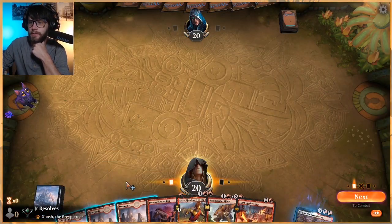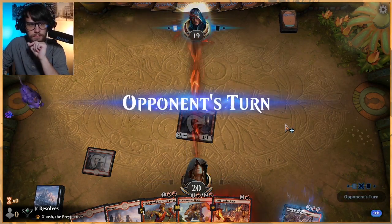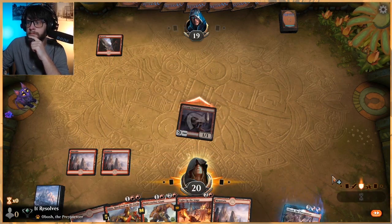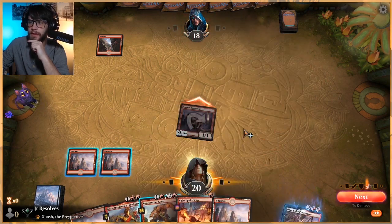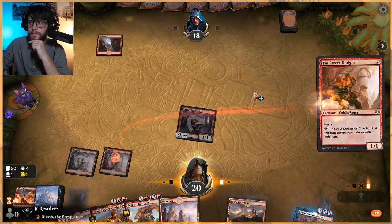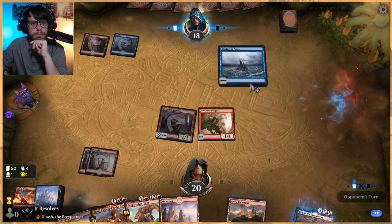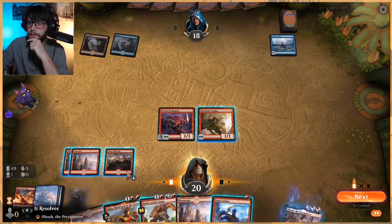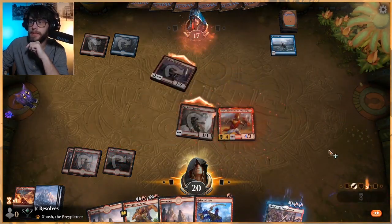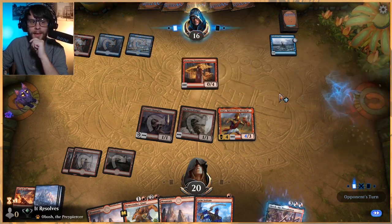We'll keep this — it's actually a fairly strong hand in my opinion. Let's get this out there and attack. Potentially another Mono Red list. Do we want to Light Up the Stage? First strike damage — yes, let's light up the stage. Probably should have waited to play land, but that's okay. Let's play Castle, let's play Anax — it just gives us that protection and it's just a very powerful card.